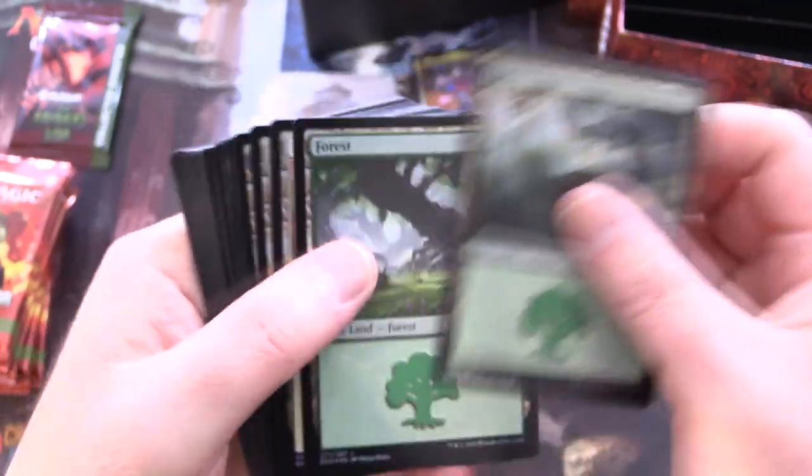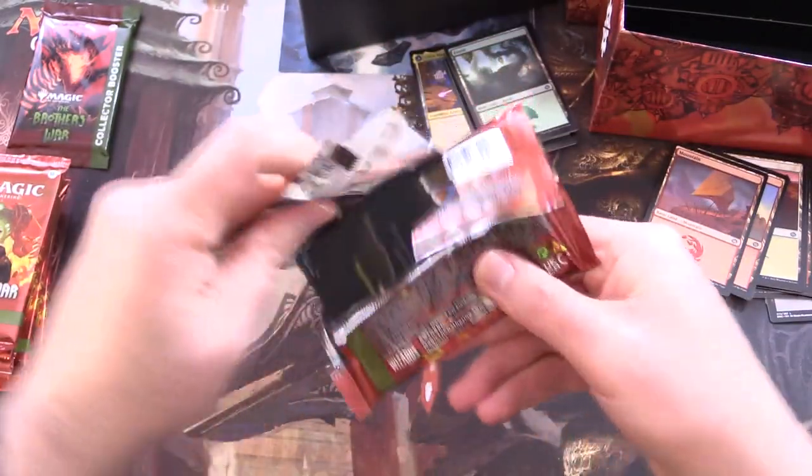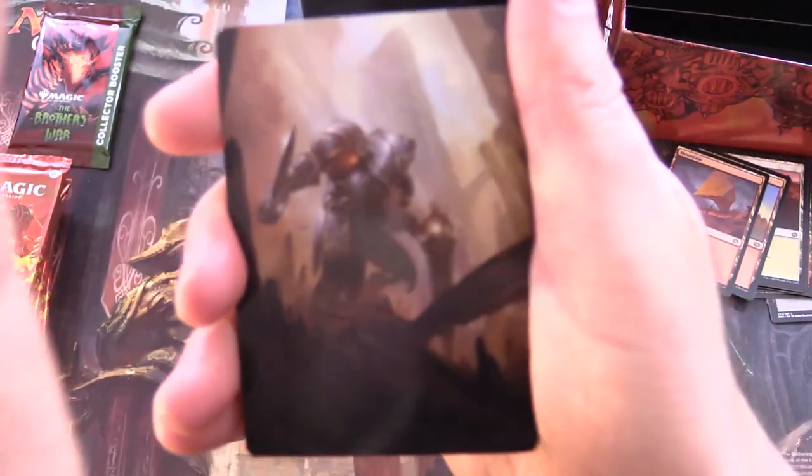And then all of the lands here — you've got those in foil. We'll skip over that and let's get to cracking. Set booster time — see if we can get something awesome.